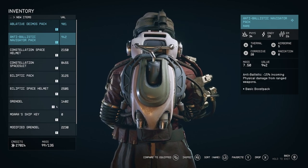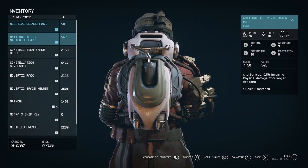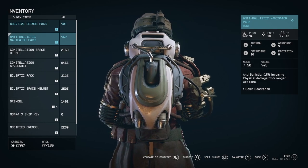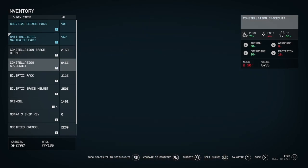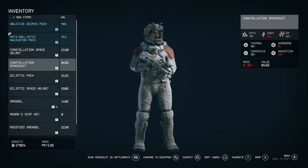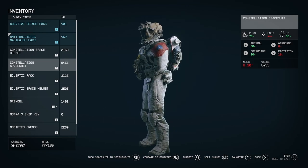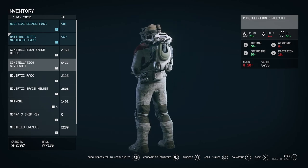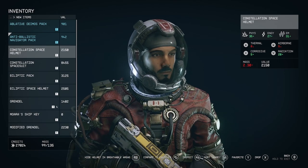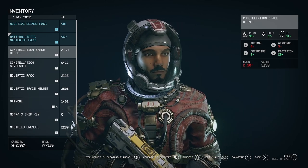Anti-ballistic navigator pack — I'm going to take this for sure. Whoa — a Constellation space suit! And a Constellation helmet as well. But why do they keep dropping the airborne thing?